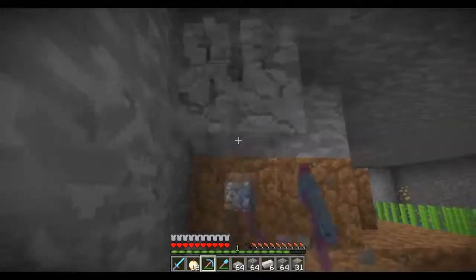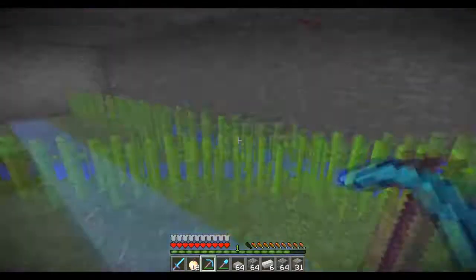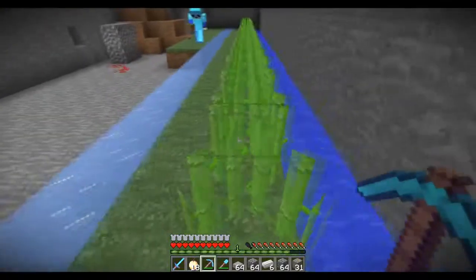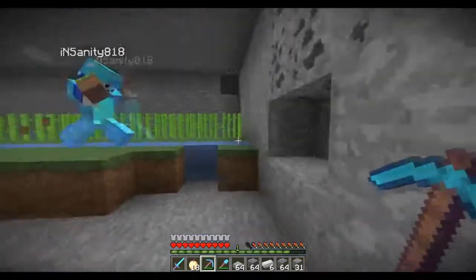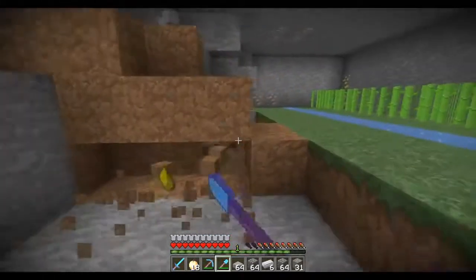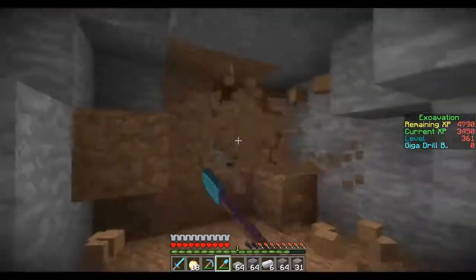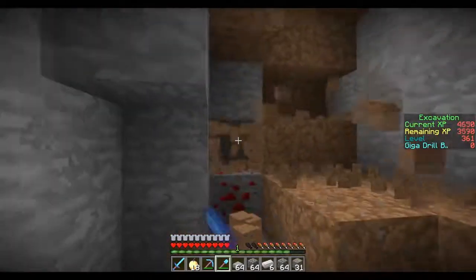As you can see, insanity placed water on this side and there are going to be two rows of sugar cane. Then there's another water source, and you basically just repeat this for however big you build your room. I'm going to mine out the rest of this room — I don't want to take up this entire episode doing this.